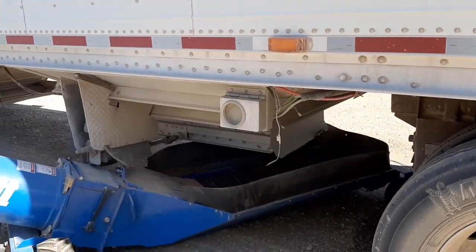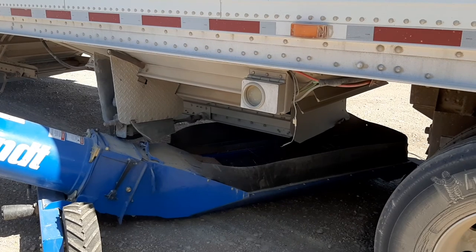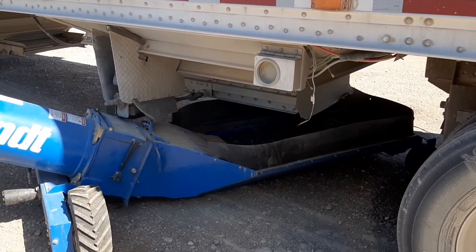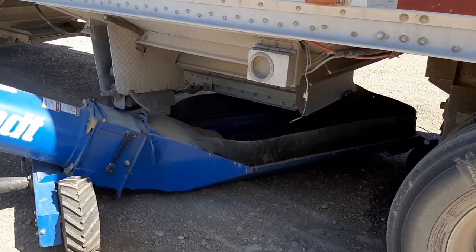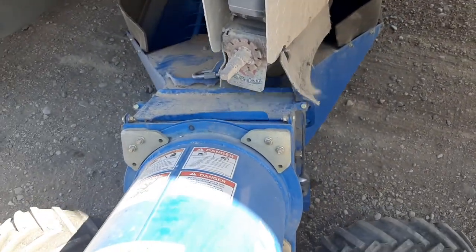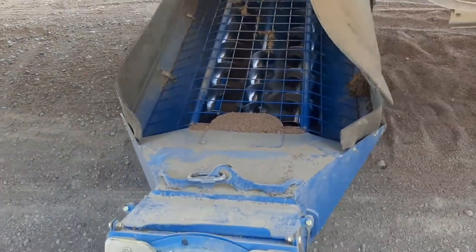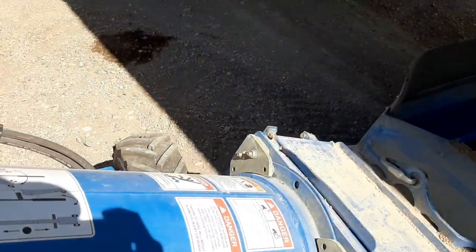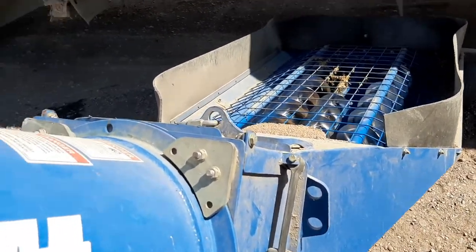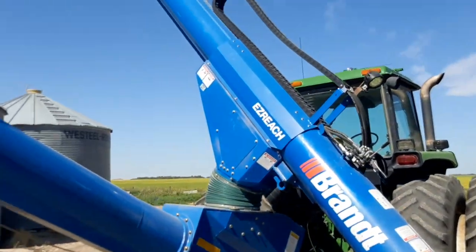We're on lentils — pretty much about 550 acres in out of 1,100, so about half done. We're running two combines in the lentils right now. We're going to run one combine tomorrow in the wheat. The load's done, so I'll show you a little bit about the auger — it's all hydraulic. You can unload both hoppers without moving, and then it telescopes.